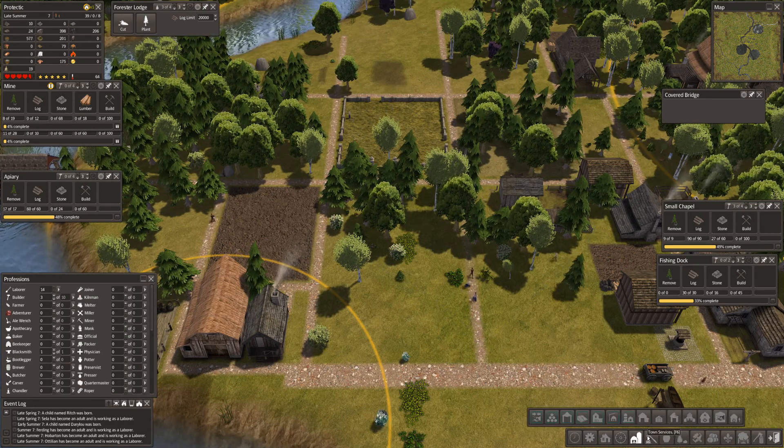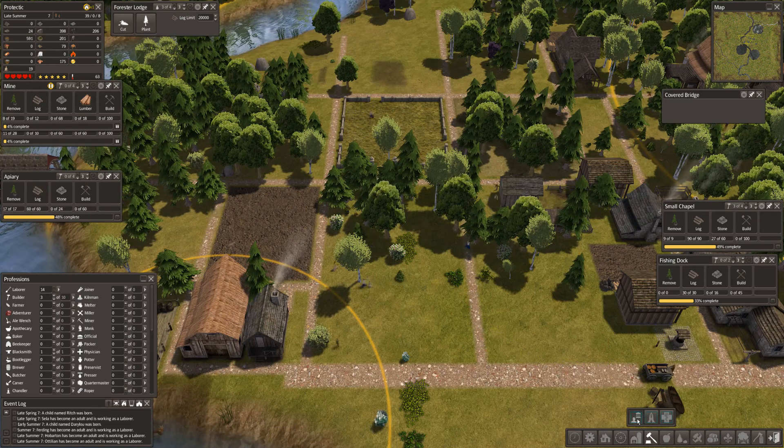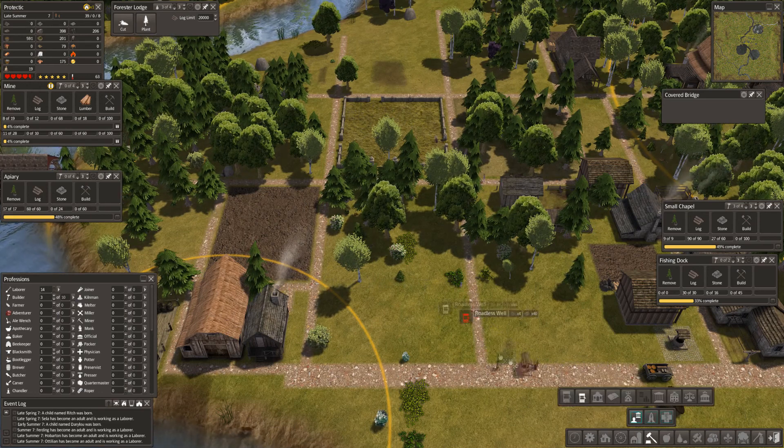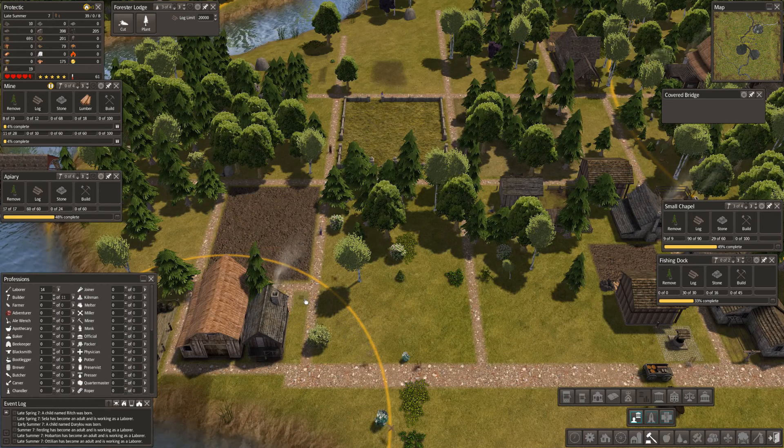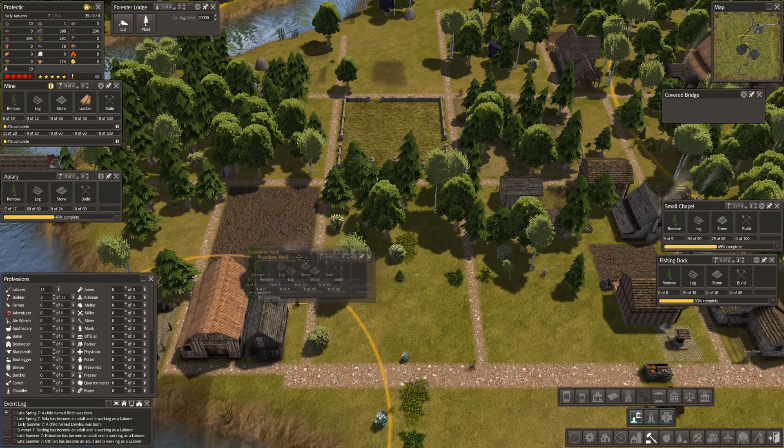Where are we — town services? Can I get a little well in there? I can, and I will. Let's just put that well there. I know we're quite close to the river, but — covered bridge! Don't tell me they've already made the covered bridge!